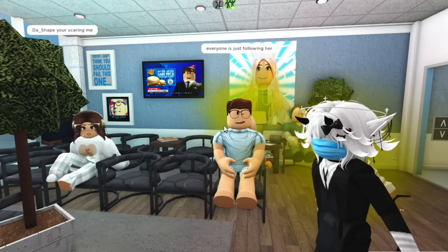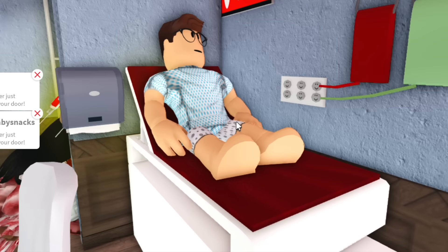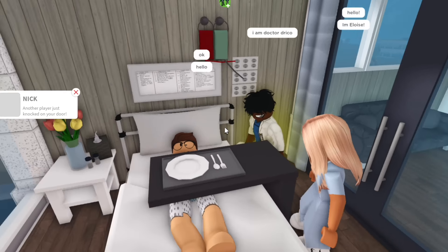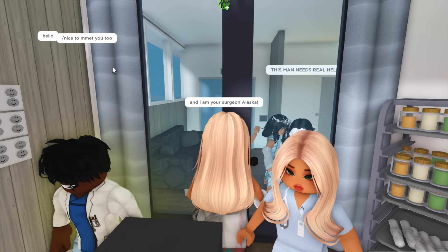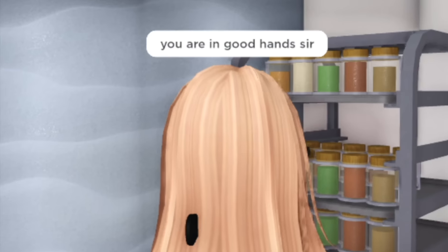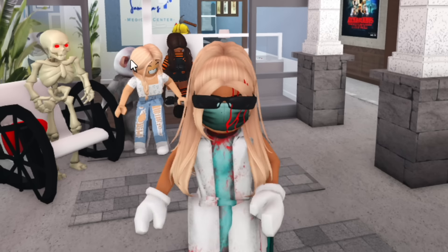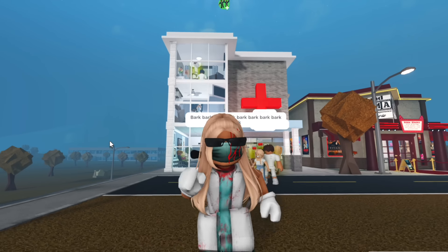We have a few more patients. Aiden, what seems to be the problem today? 'I think I might have the flu.' Eloise, please take this patient to the isolation room. Aiden, this will be your room — this is the isolation room. These are our doctors: our head doctor Eloise, trainee doctor Dr. Draco, and I'm your surgeon, Alaska. There's no privacy here so we need to close these blinds. You are in good hands. While our doctors treat Aiden, we have a lot more patients to deal with. I think I'm going to call it a day — hope you guys enjoyed episode 6 of the town series. Thank you to Angel for helping me out today, and I will see you in the next one. Bye!